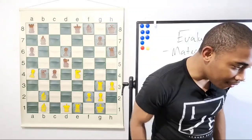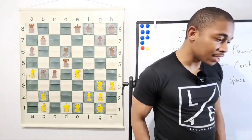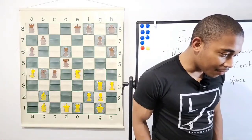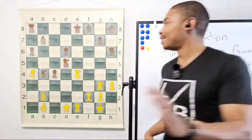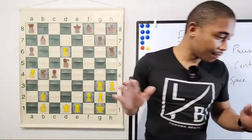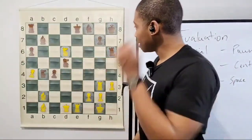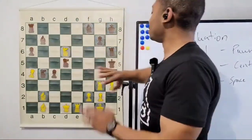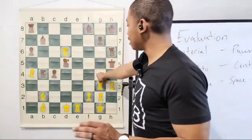A lot of people are saying to move the knight somewhere — I do not like it at all. Knight takes on d6 is the move here. This is what Kasparov is playing — knight takes on d6 — best move. Queen h5, and Kasparov sees he had to see the next move: rook to g5.